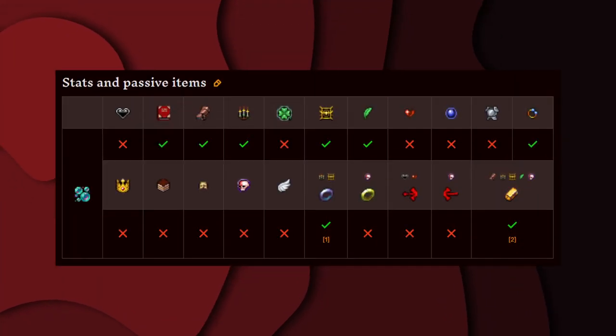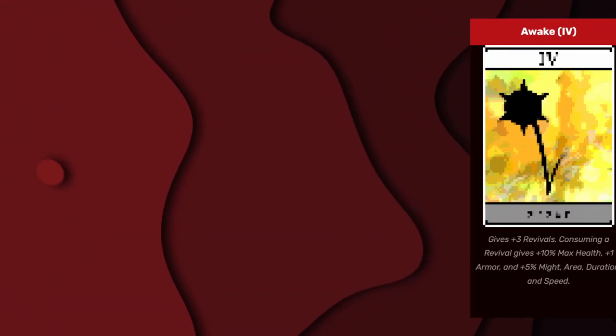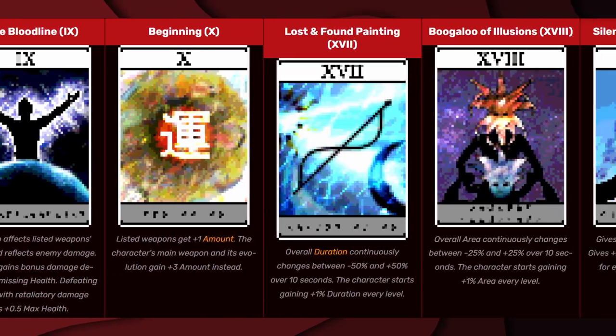These are all the stats and passive items that affect Boo-Roo-Bool. And these are all the arcana that affect Boo-Roo-Bool.